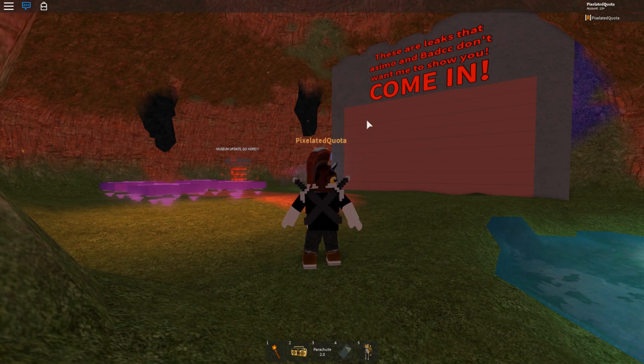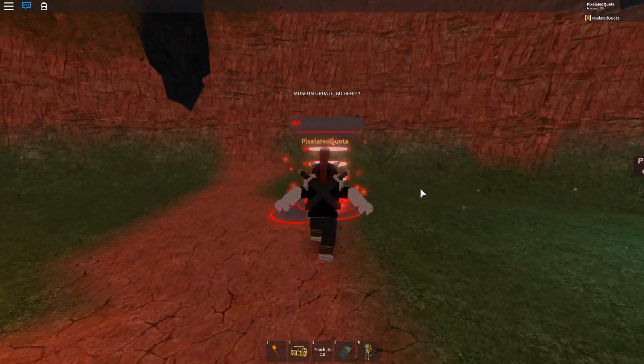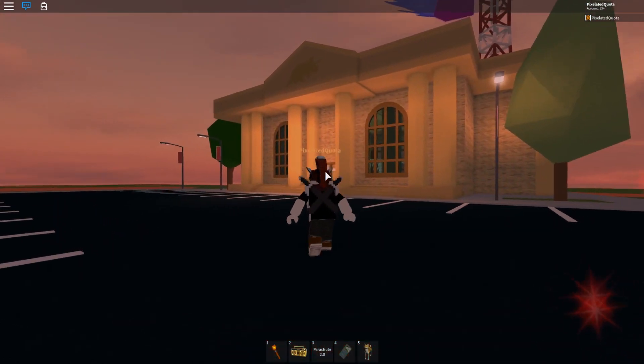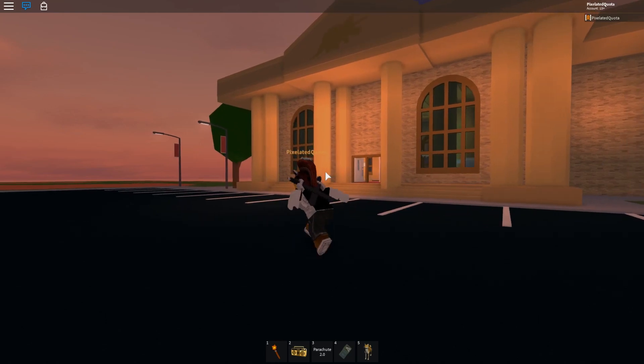I'll try to drop a link for the game in the description if you guys want to check out the museum ahead of time before everybody else. So really quickly I wanted to show you guys a quick walkthrough of the museum. It's a couple steps behind what we saw in Bad CC's trailer with like all the glowing lights and stuff.